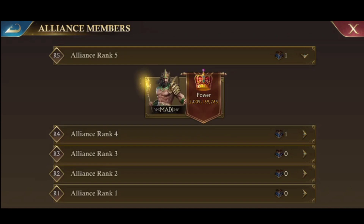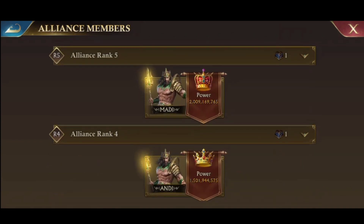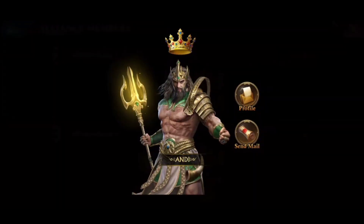There are 7 accounts in total: 1 castle 42, 1 castle 41, and 5 farm accounts. Castle 42 has power 2 billion and castle 41 has power 1.5 billion.